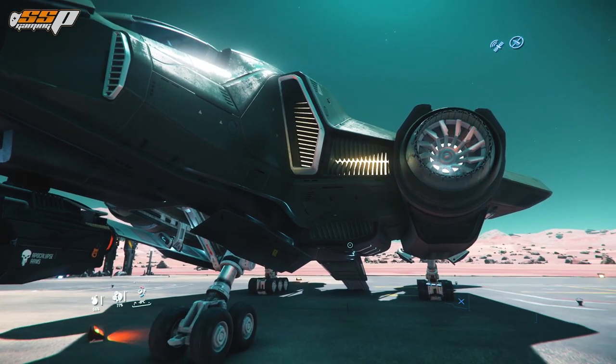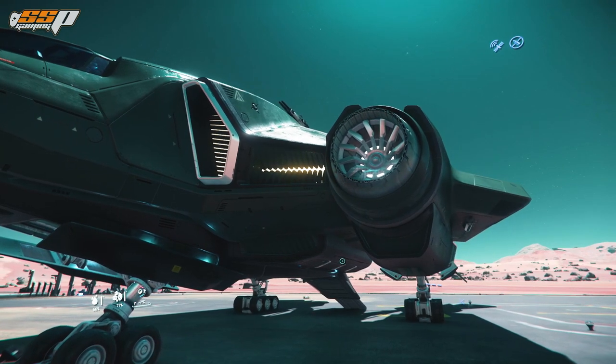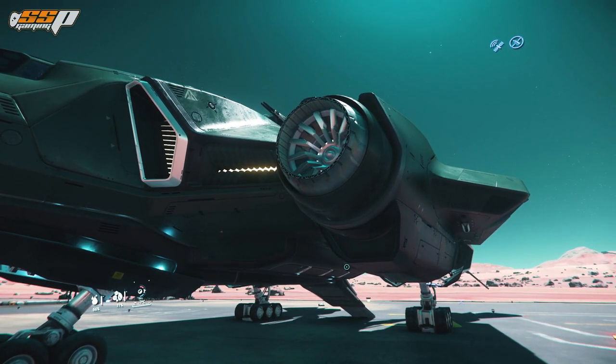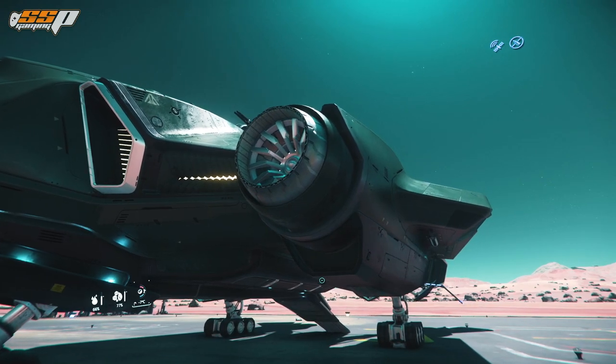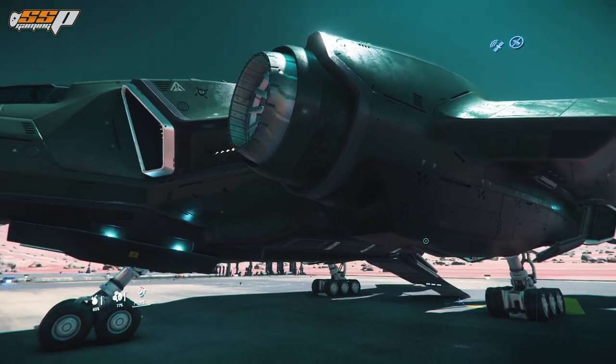Looking at the front end of the ship working towards the port side, we see a number of inlets here as well. This is really cool and it gives the ship a very old school kind of vibe, very fitting considering when it was released. We have this engine cowling here which kind of looks like a ramjet engine with a turbine — I'm not sure that's very functional but it definitely looks the part and looks really cool.